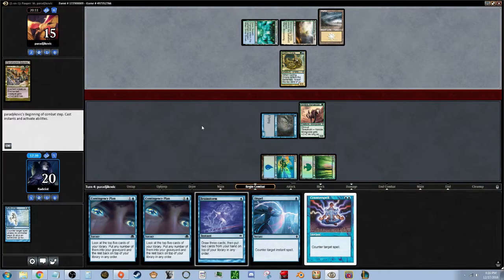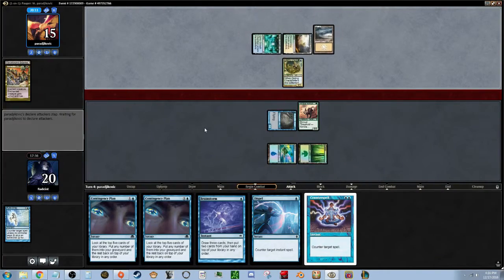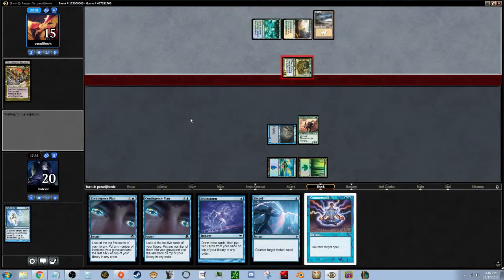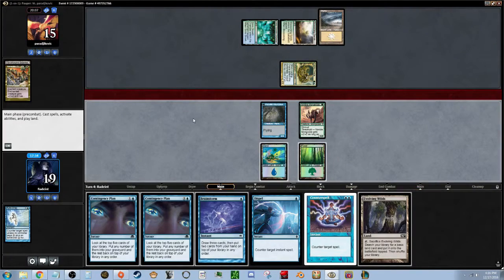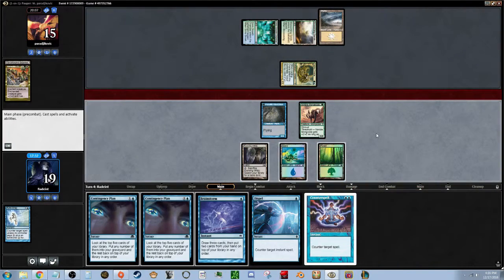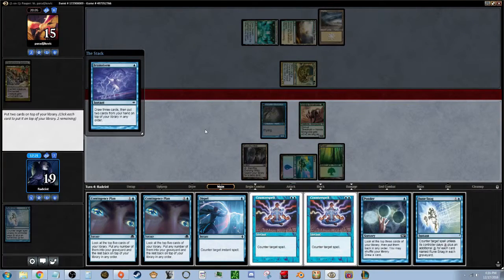We'll let him get in for one. He's tapped out too. Now we can finally get our other spell, but we're going to have to give up a turn to let him actually drop something, which is kind of a bummer. Let's go ahead and Brainstorm — see if we can't get another threshold creature.